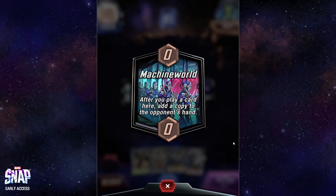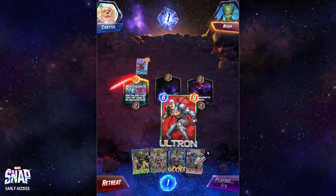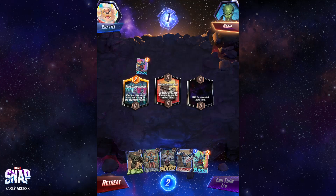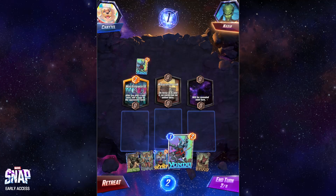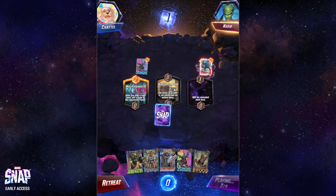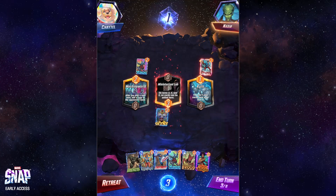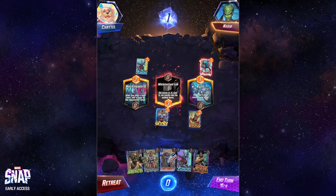Machine World — after you play a card here, add a copy to the opponent's hand. That's pretty good because all my cards are weak comparatively — Patriot's what makes them good. So as long as I don't play Patriot there, I'm in pretty good shape. Miniaturized Lab — on turns three, four, and five, no cards can be added here. We're going to play Shocker — this is the last turn we can play there until the final turn. The Kiln — you can't play cards here after turn four. Let's drop the Brood right there.